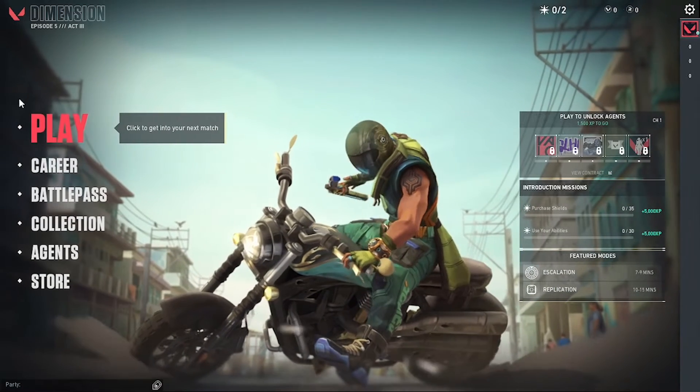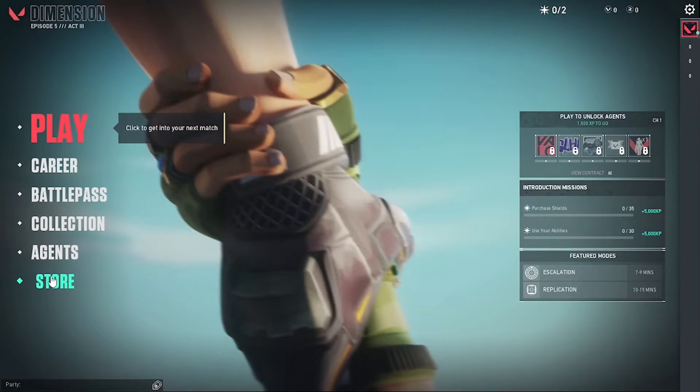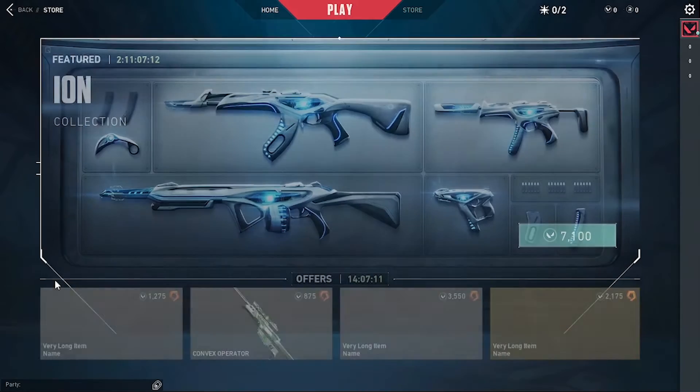Now to redeem your gift cards and prepaid cards on your Valorant game, first you'll be required to open it like I have, and after that you can see the Store option on the left side — where I'm hovering right now — click on Store.